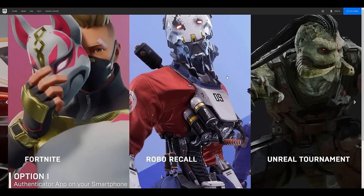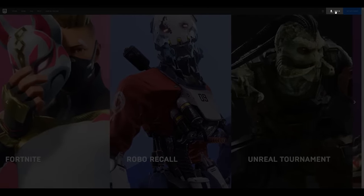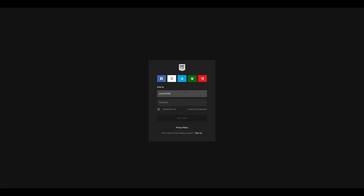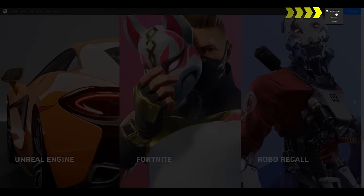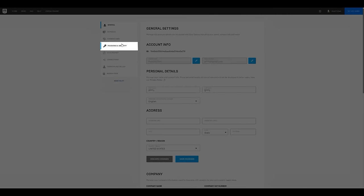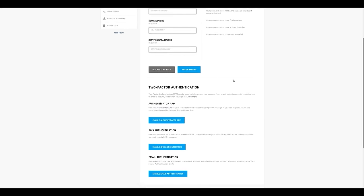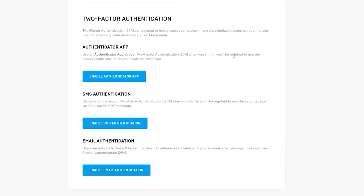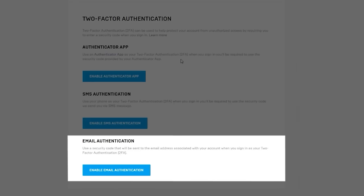To enable two-factor authentication, go to the Epic Games website and click sign in in the top right corner. Enter your email address and password, then click login. Hover over your account name in the top right and click account. Click on password and security, then scroll down to two-factor authentication. You'll see three options: authenticator app, SMS authentication, or email authentication.